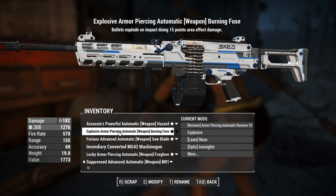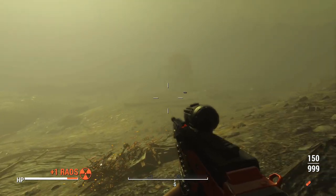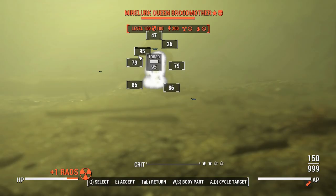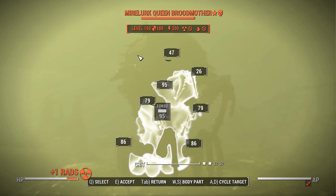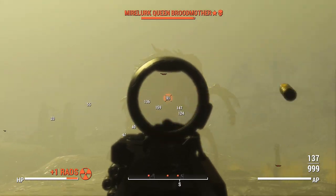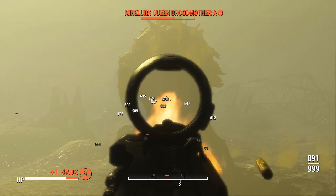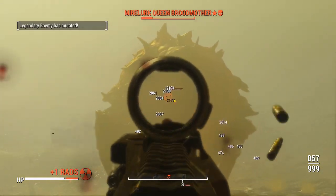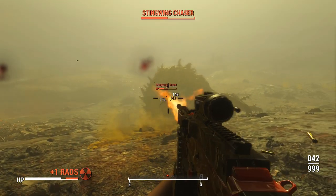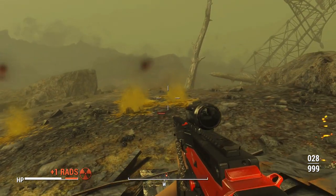Just to drive the point home I've found the biggest scariest most tanky thing in the wasteland - you can see a giant silhouette there. It's the Mirelurk Queen Broodmother. No sneak criticals here, we're doing this full Furious mode. Look at that damage go - 300, 400, 500, 600, 700 and mutation and dead. 2,000 damage a shot and we're firing this fast. Yeah, that's beyond what we're getting for sneak criticals.